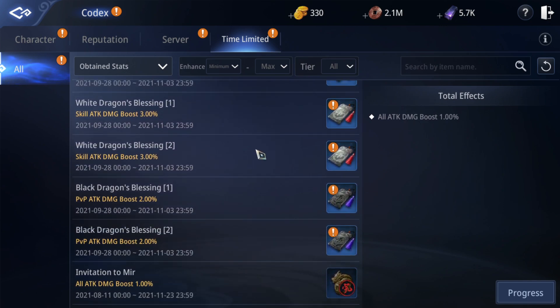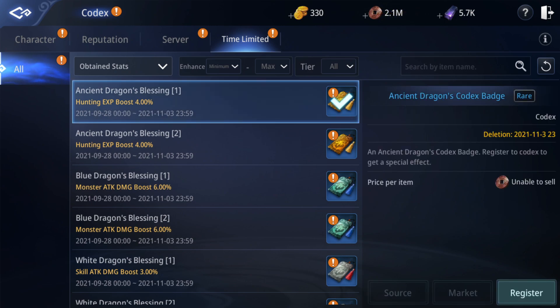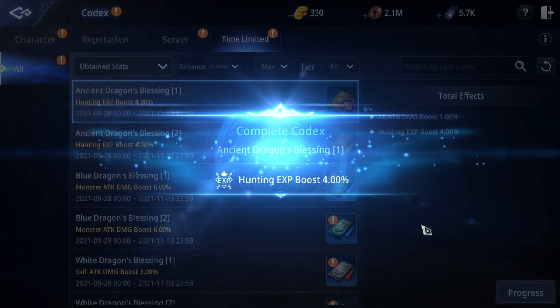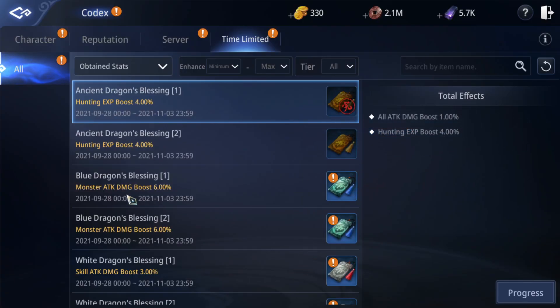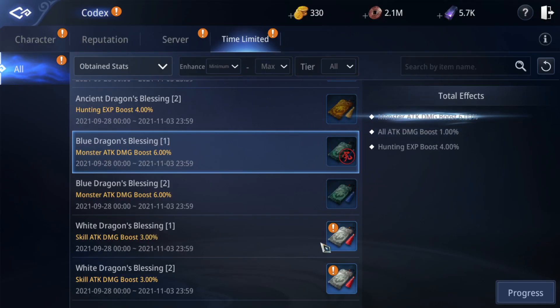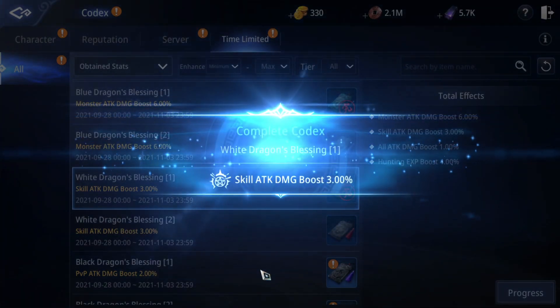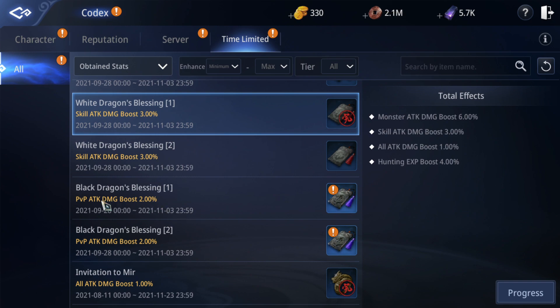We need to pick one of two options. They look the same — okay, I'll pick this one. The second one is monster attack and skewed damage. It's the same, not different — sorry about that, I thought there was a difference. PvP damage as well.